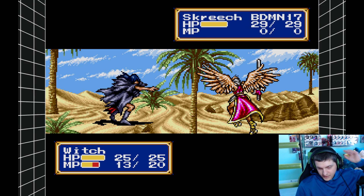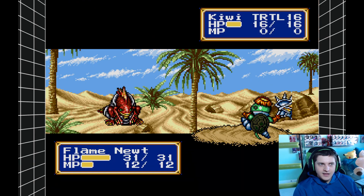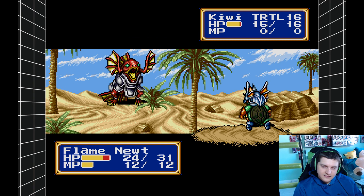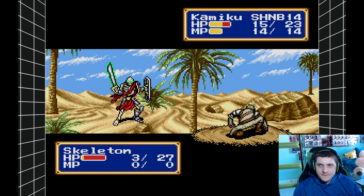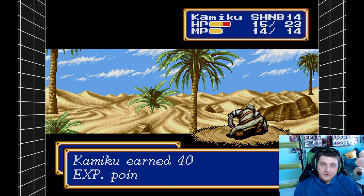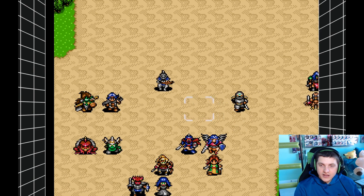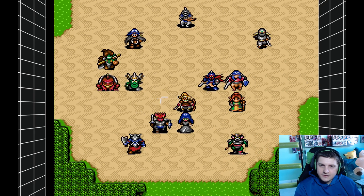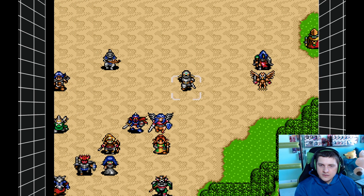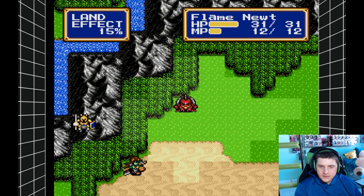I guess Rom in Remnant is okay - I love Remnant, by the way. Remnant from the Ashes, such a good game. There's a desert world called Rom and it's not your typical desert area where it's just stretches of sand and nothingness. I didn't realize Kamuki was only level 14 - well, now he's on 15 but he needs to catch up too. Oh, he finally got a spell! Rajen - that's a lightning spell. I can't reach anything even with range!